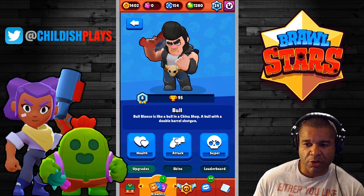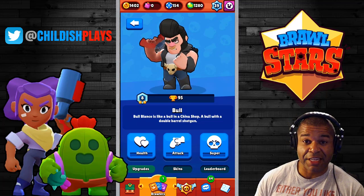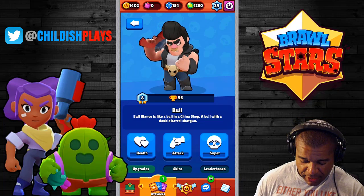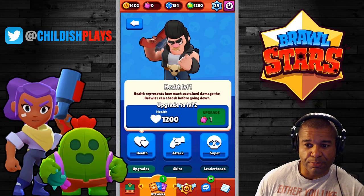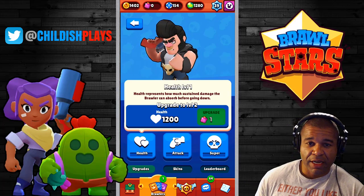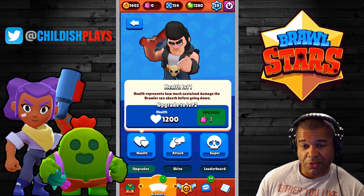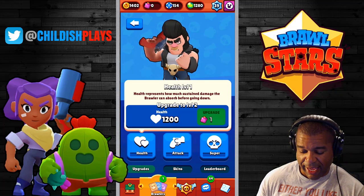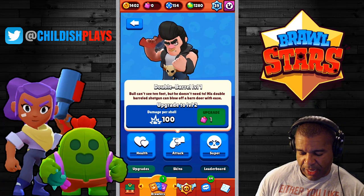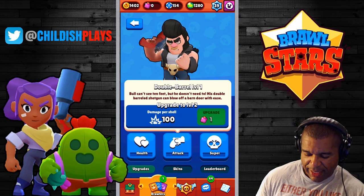So we're going to take a look at his current stats with no Elixir here, and talk about some of the mechanics that make him a pretty decent monster for Showdown as well as Heist. First off, with regards to Bull, 1,200 hit points — this is actually one of the top two monsters in the game currently with a lot of HP. His main skill, Double Barrel, is going to be providing 100 damage per shell, and I believe it is five shells that get shot out.